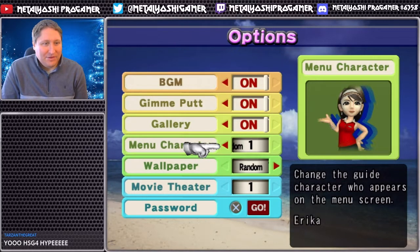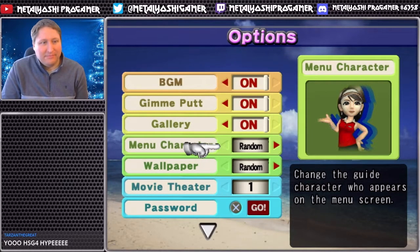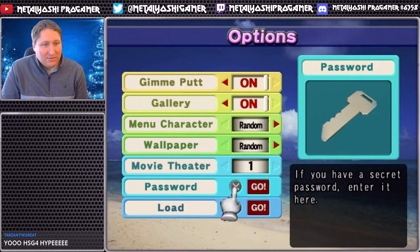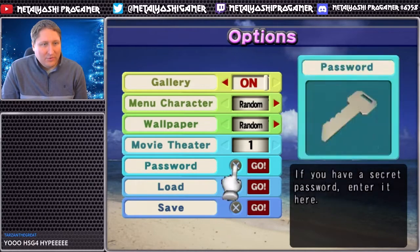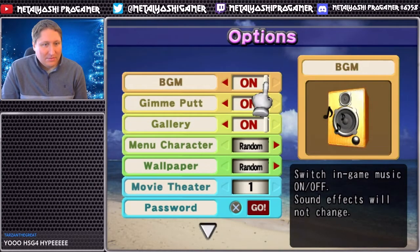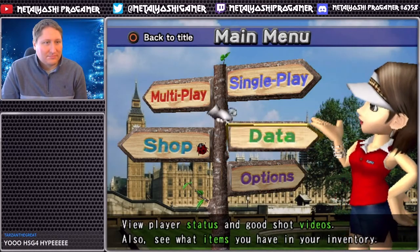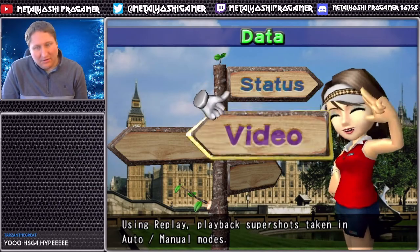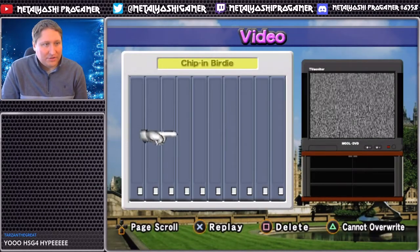You can pick the menu character - that's fascinating. So we got Erica, and it looks like she's the only one right now, but might as well mix it up. We've got wallpapers, cutscenes, and these passwords which must be for special tournaments or something.